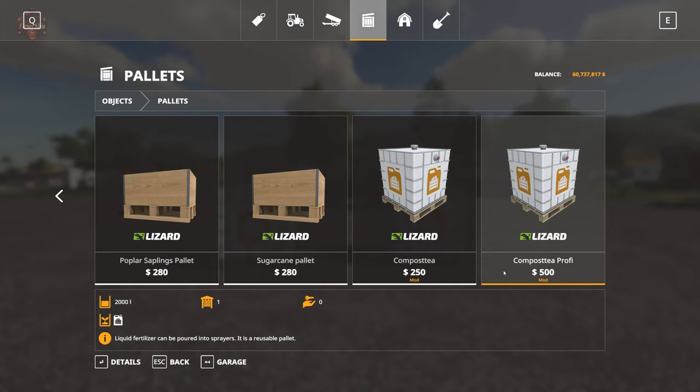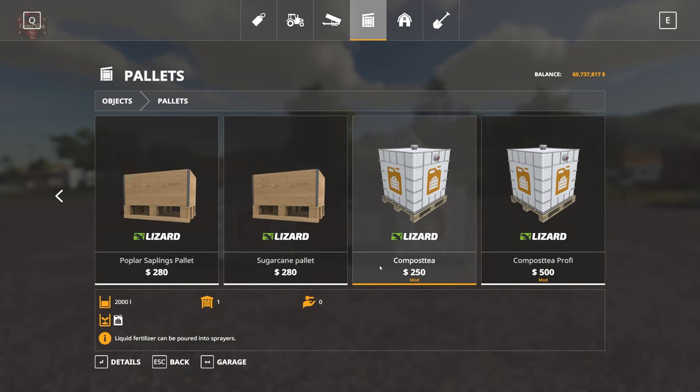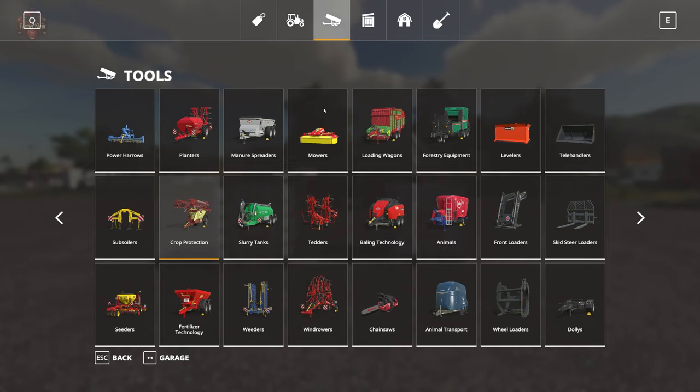You may wonder why you need a reusable container if you can only buy it. That's because in the compost tea mod entry on the mod hub, there are several required mods listed. Three of these aren't technically required for raw gameplay but are needed to extend and enhance the mod to its greatest potential: the HS 10.5 tank trailers by TF20 mods, the Kuhn interactive sprayers by TF20 mods, the Hardy interactive sprayers by TF20 mods, and the AI Fertilizer Extension by TF20 mods.